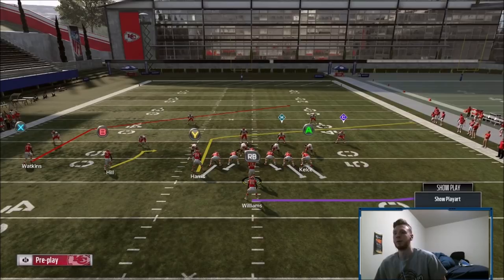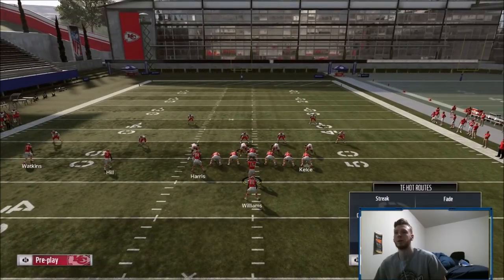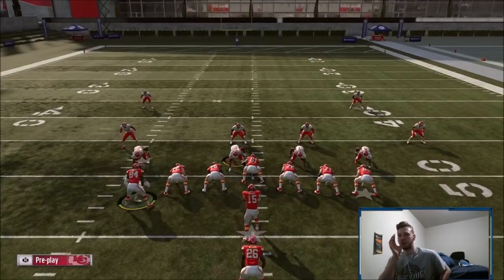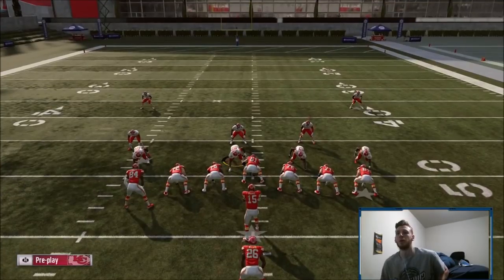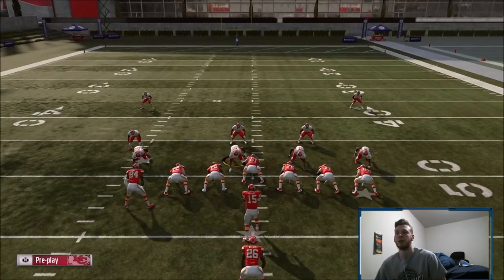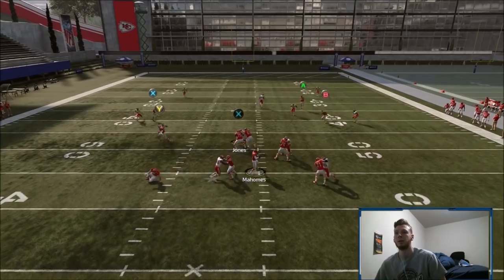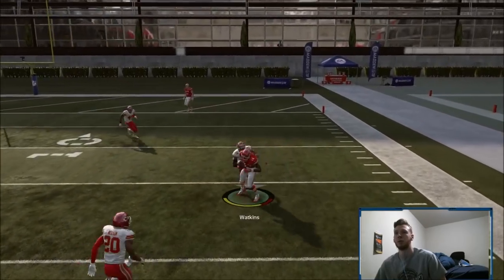It's a very unique play because you can do a lot of different things with it, similar to Pat Sales. So I'm bringing that to you guys today. First, if they're running coverage - so if they're doing a base Cover 2 on defense - here's the setup: you're gonna zig Y, fade Kelsey, slant Hill, and then leave Walkins on the post. You guys are gonna see Walkins gets over everything.